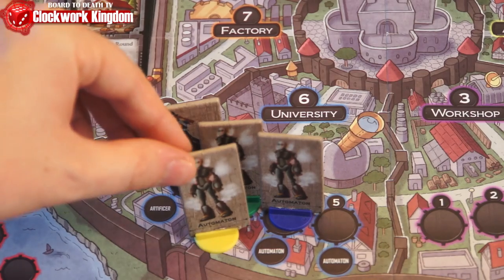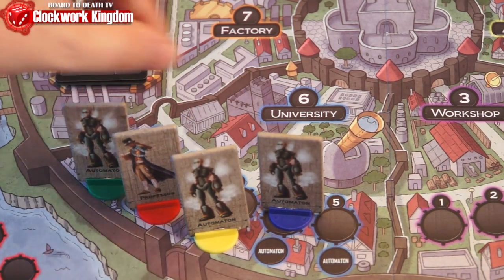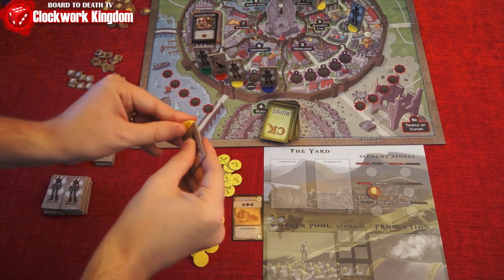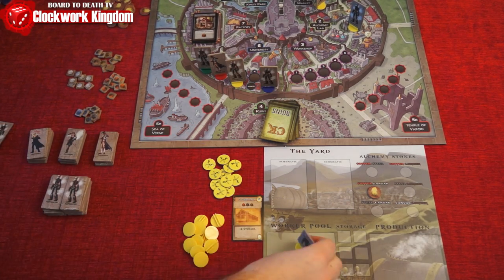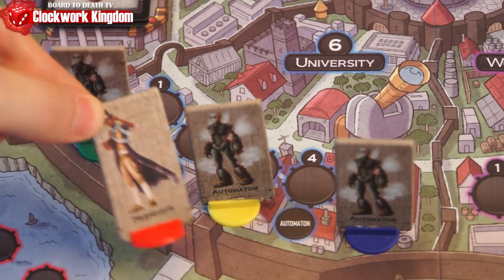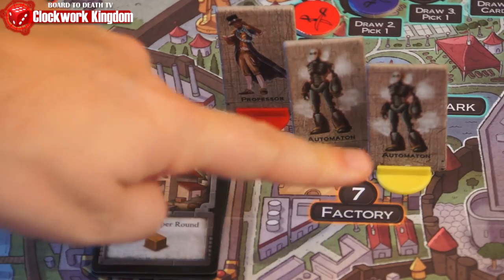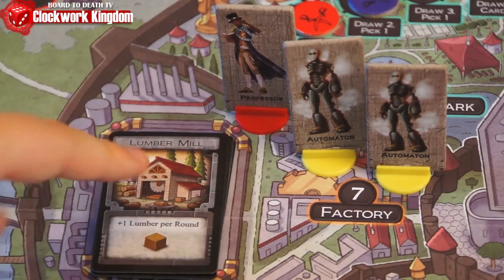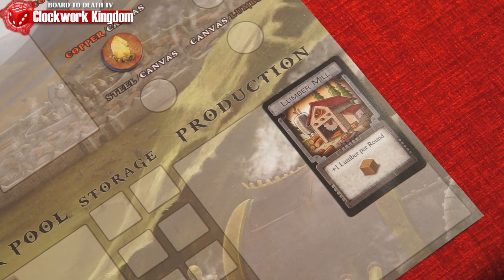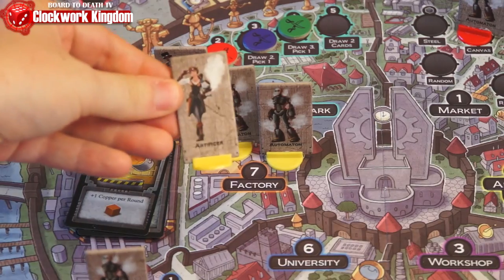In the university, starting with the leftmost worker, that player will move it on one of the available spaces, then take a worker of the appropriate type as listed and place it on his colored base in his worker pool area on his player mat. A professor placed onto a space here will grant that player any worker of his choosing. The factory works the same way as the alchemy lab except the player with the most influence wins the top face-up production facility card, which will supply that player at the end of every round with that material. Flip over the next card for the next round. An artificer placed here will grant that player two influence instead of one.